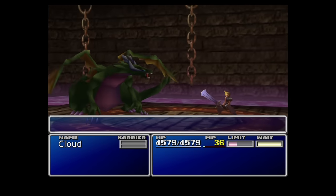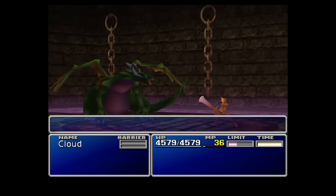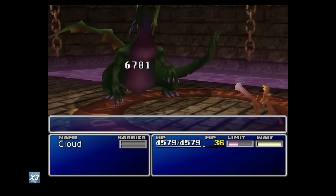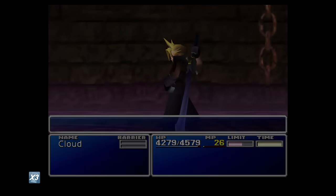The other final boss you may encounter is the Green Dragon, which has a lot of health and some mean attacks, but it's actually really simple. You can cast Level 4 Suicide, which will deplete most of its health, and then just finish off with a physical attack.